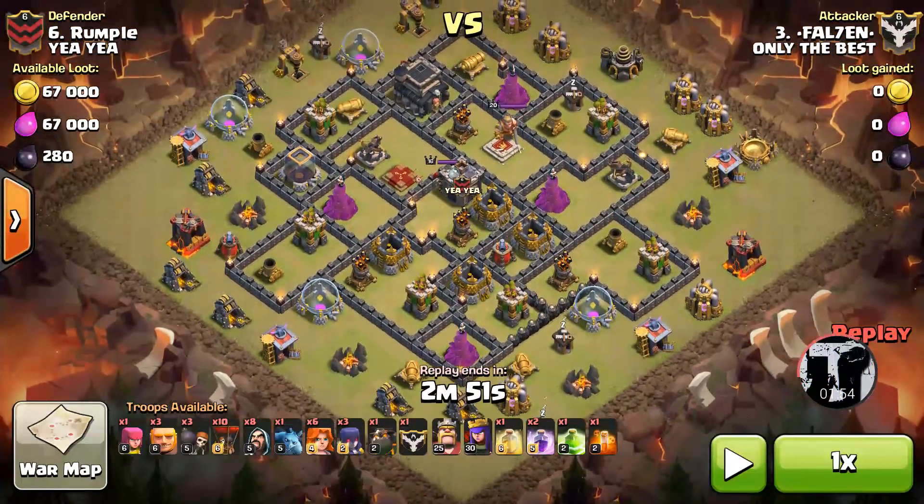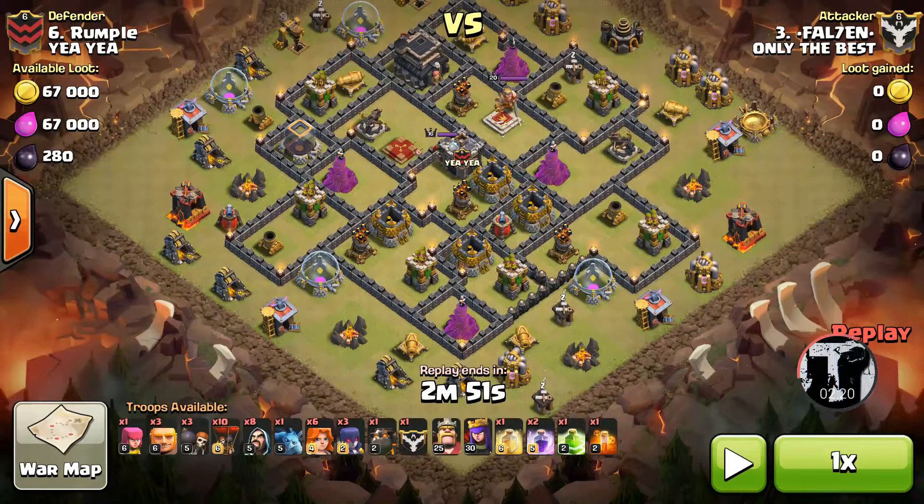Now this base is set up — I think what your typical person is going to do, who's got a brain for it, is they're going to bring maybe a Go-Wee-Wee from the bottom, try and take out those three air defenses, and hope to just work their way across the middle and kill that third one, and then back-end Loons would be the option. But I kind of saw this as a chance that that's not going to quite happen that way.